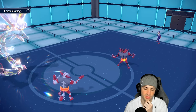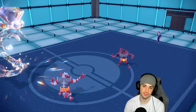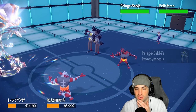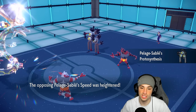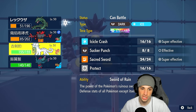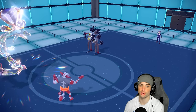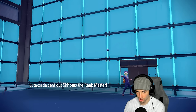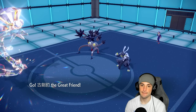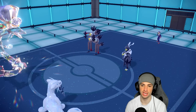We swap in Chenpao. Their Incineroar gets the Protosynthesis pop. Surprisingly, they don't have Groudon at all — I thought they'd go for weather control. But now we're able to E-Speed with Chenpao in play. Can we take out Sandy Shocks? We get a critical hit — I'm not sure if we were KOing without it, but I'll take it. Their Incineroar gets a KO on one of our Pokemon, and Incineroar will be able to Intimidate both my Pokemon.